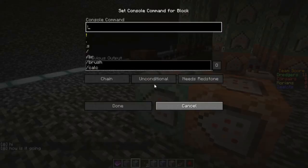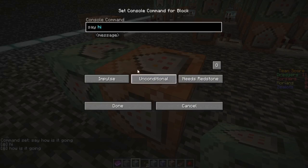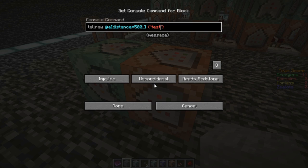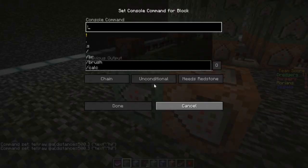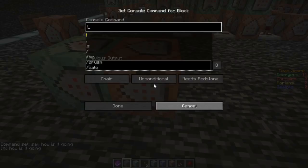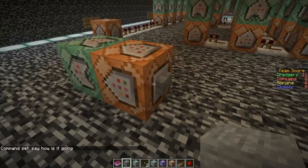There's another thing in chain command blocks - actually in every command block - but the chain really uses it: conditional or unconditional. The conditional will only trigger when the previous one has a perfect execution. For example, a tell command for everyone further than 500 blocks away - if no player is found, the other conditional chain block can't execute and can't say 'how is it going.' However, if we use unconditional, it will execute regardless, even if the previous command returned a negative response.